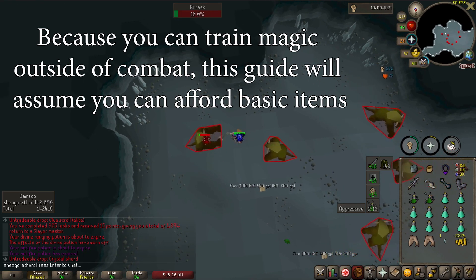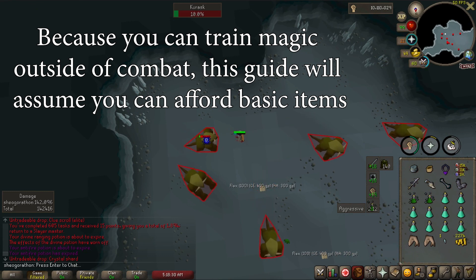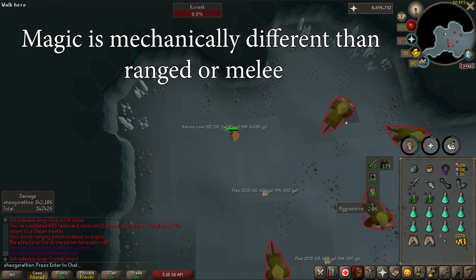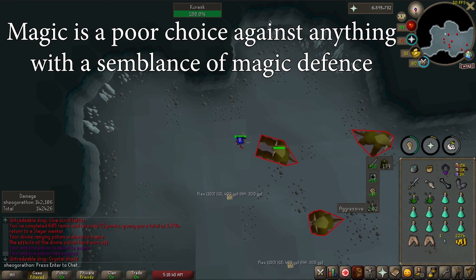This guide will assume you already have a few mil lying around. Realistically, you shouldn't be using magic at really early levels. Magic is a significantly different attack style than ranged or melee in the places you use it. Because magic has a chance to splash, it is much less accurate than the other styles against any monsters that have even a semblance of magic defense.